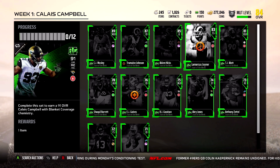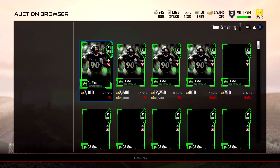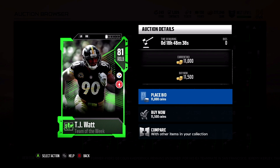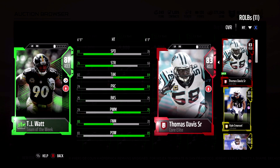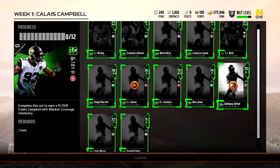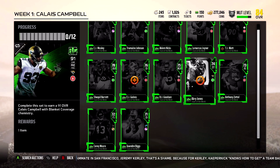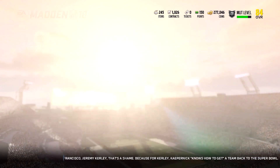Akeem Hicks, LaMarcus Joyner, TJ Watt did really good - he was one of the first players to have a fumble forced, a pick, and a sack. He's got 81 speed, 82 tackling, 80 finesse move, 75 block shed - might be a good right outside linebacker compared to Thomas Davis. He's faster so it could be an upgrade stat-wise. Also Corey Moore, Shaquille Barrett, EJ Gaines, BJ Goodson, Anthony Zettle - that is the Team of the Week for this week.